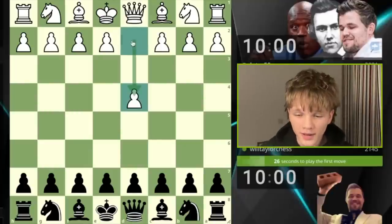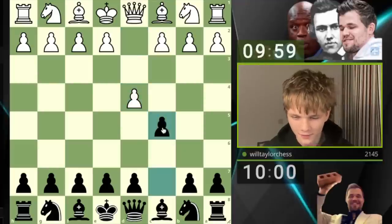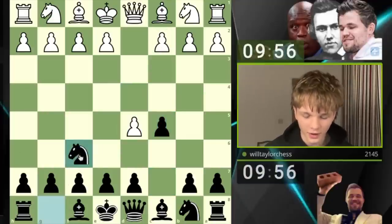Hello, welcome back to another video. Today we are playing against the move d4, and I'm going to show you a super interesting line that we can be playing with c5 here. Hopefully they do go for d5 — excellent — knight to f6.